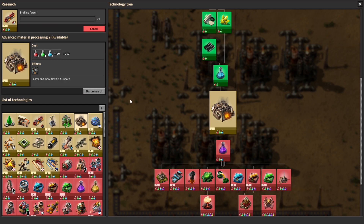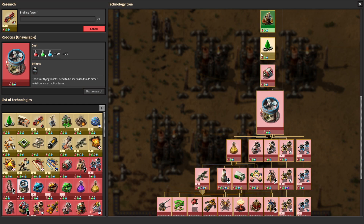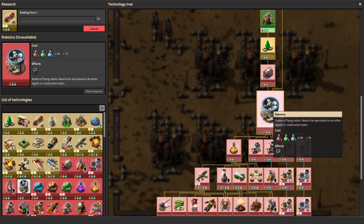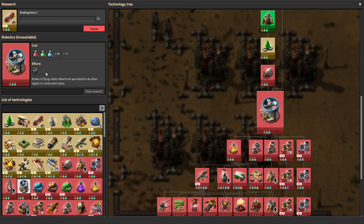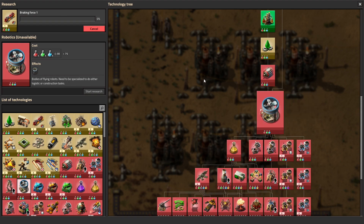If you're generally comfortable with how your factory's running, think it's pretty secure, and want to go for the next big step that's going to make the biggest difference, then I'm definitely going to strongly suggest robotics - which is the most popular choice at this point. And you can really get into this fast: lubricant gives you a very cheap research, then electric engine units, and that gets you into robotics, which isn't that expensive either. The robot frames - the top three ingredients we're already producing, and the electric engine unit is the research directly above it.